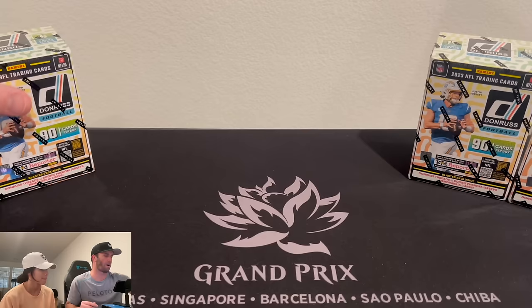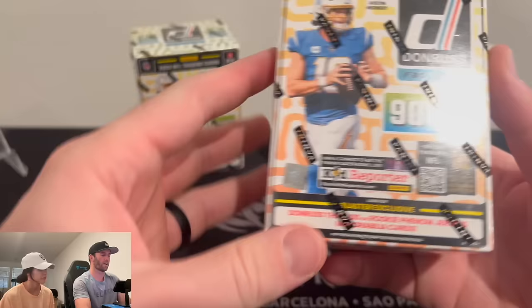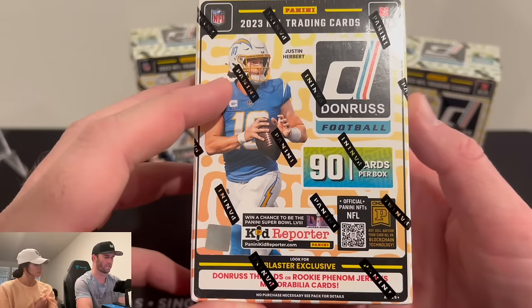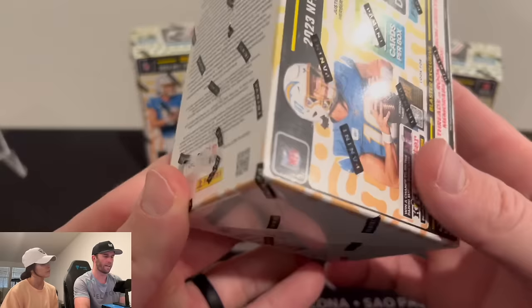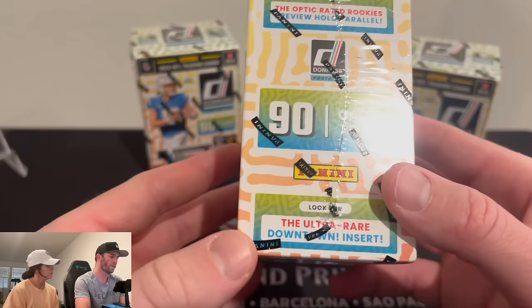We've filmed some stuff before going back to Dallas, so some stuff might be a little out of whack. But yeah, we know what we're looking for here. We've got 90 cards per box. These blaster boxes are going to have tons of base cards. We're looking for Rookie Phenom jerseys, MIM cards, and the Optic Rated Rookies preview hollow. That's what we're looking for.